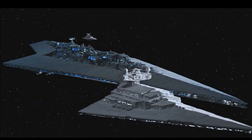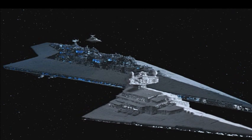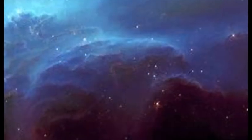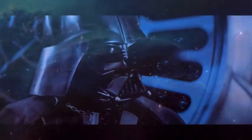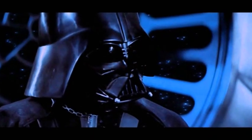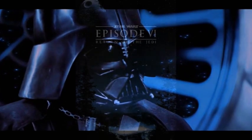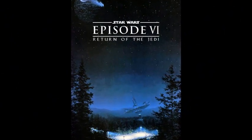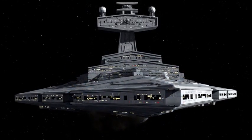Command Station, this is ST321, Code Clearance Blue. We're starting our approach to deactivate the security shield. The security deflector shield will be deactivated when we have confirmation of your code transmission. Standby.